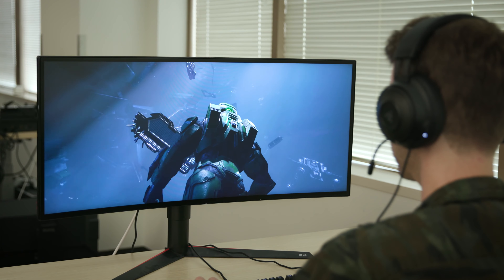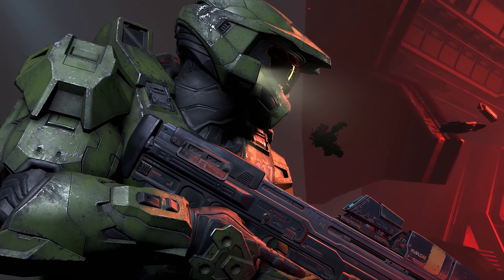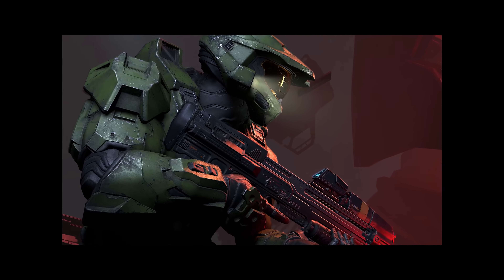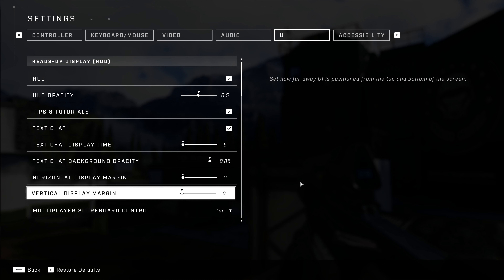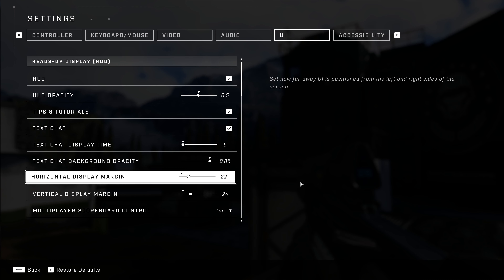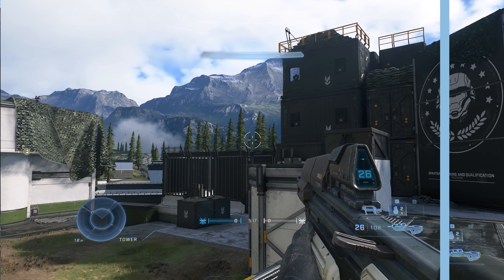Ultra Wide specifically does have challenges for Sandbox. A lot of them were on our animators because all of a sudden you can see bits of Chief's shoulder where you never could before. When I came on board, a lot of the narrative sequences were built, and it was a really hard sell to go to those teams and say the tireless months you've put into these picturesque moments — we need them to go wider. The UI and HUD will have to fill the screen. On a super ultra wide, you probably don't want your radar and ammo count way out on the corners, so we have options to bring them in.